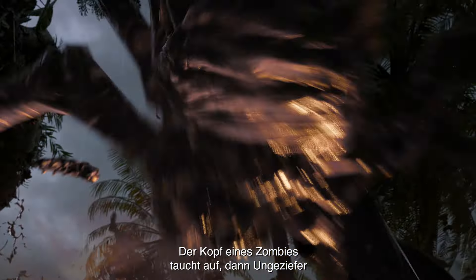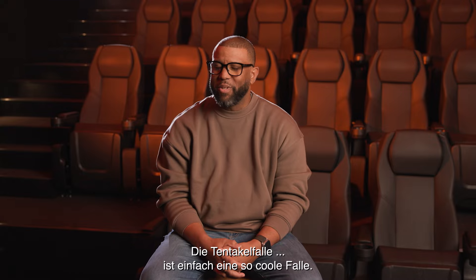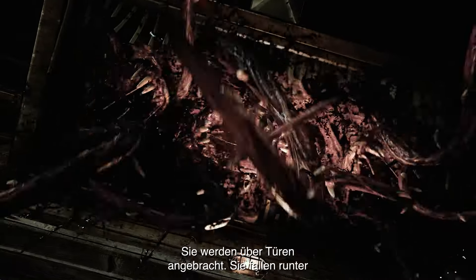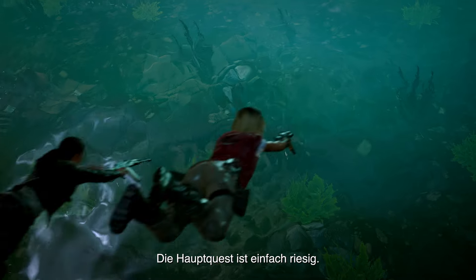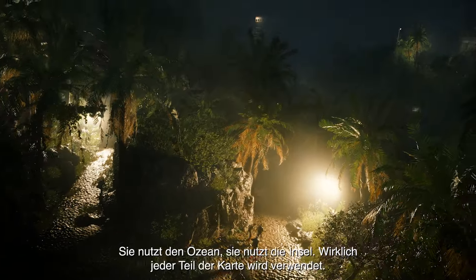A zombie head pops out as a vermin and then it eventually gestates and becomes a parasite. The tentacle trap — that's just an awesome trap. They're placed over doorways; it drops down and eats up all the zombies that pass through. It's a beast of a main quest — it'll use the ocean, it'll use the islands, it'll use every part of the map.